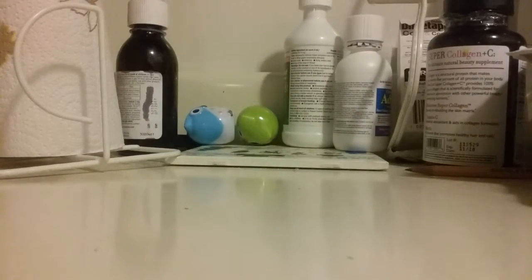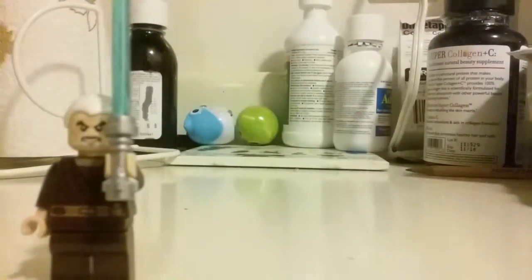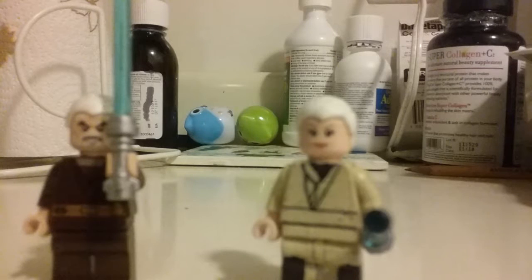And if you turn his head around, if you can make a custom Sifo-Dyas or if you already have one, you can pretend he turns on his lightsaber and strikes him down. Okay guys, that's all I have to say for today. Leave me good likes and a good comment in the comment section below, subscribe to my channel, and if you guys have any ideas or requests of what you want me to make, I'll try my hardest, but don't get mad at me if I don't or can't. But mainly if you ask me to make something, it's definitely going to be in Sharpie most of it. Okay, see you guys next time, and may the force be with you. Peace!